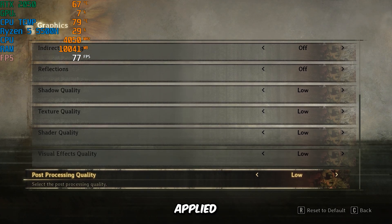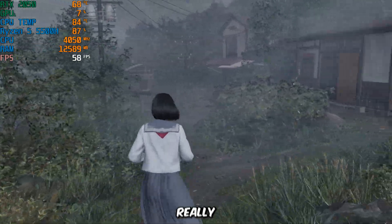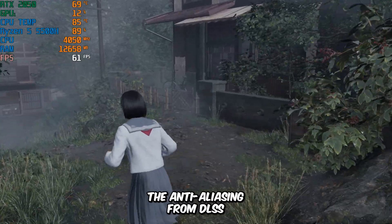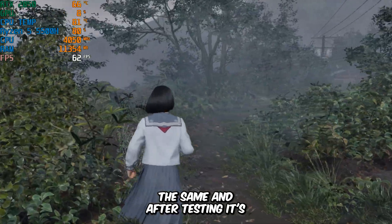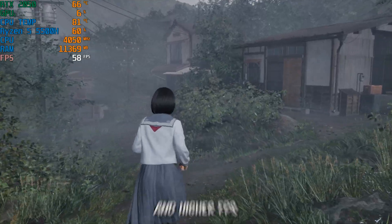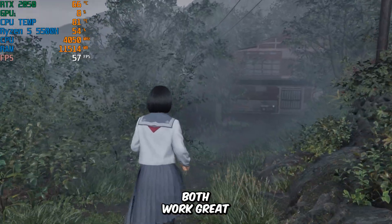With these settings applied, let's test the in-game performance. Honestly, the game is already pretty smooth and I'm getting really good FPS. Let's see what happens if we switch the anti-aliasing from DLSS to FSR, keeping everything else the same. After testing, it's clear that both DLSS and FSR give solid performance and higher FPS. Which one you pick really comes down to your hardware and what feels best to you — both work great.